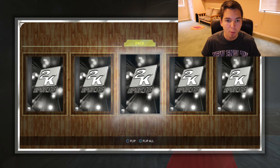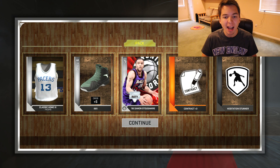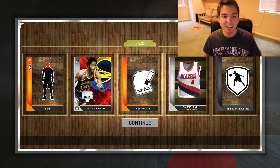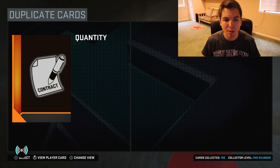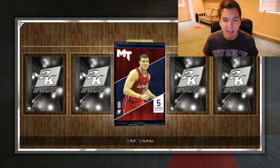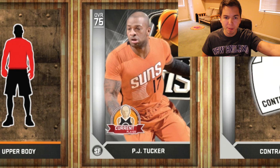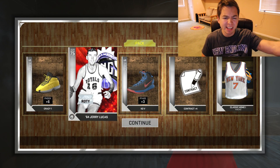We've got three packs remaining in this one. We're going to go ahead and open up another box, and we get Rookie of the Year Damon Steidemeyer. Rookie of the Year Elton Brand — I've seen him pulled a million times, so he's probably pretty common. Jamal Wilkes — another Rookie of the Year. His nickname was actually Silk, and that nickname's pretty sweet. Final pack of the box — come on 2K, show us that Rookie of the Year love. And we get Rookie of the Year Jerry Lucas. Not a bad pull.